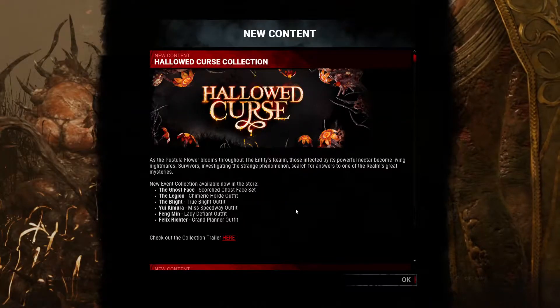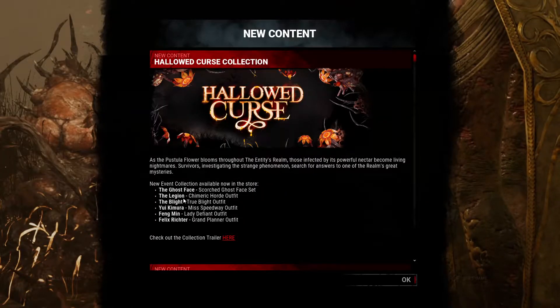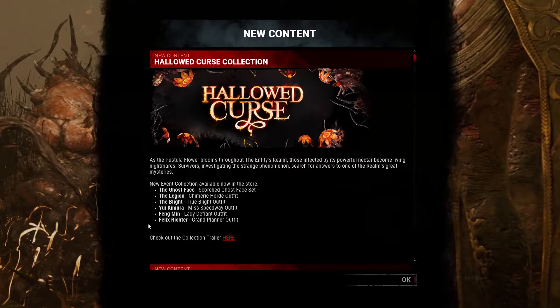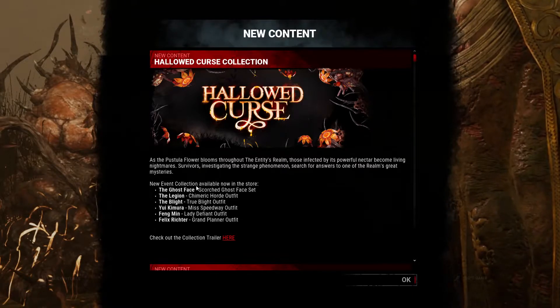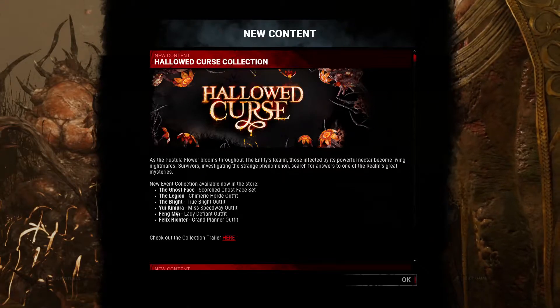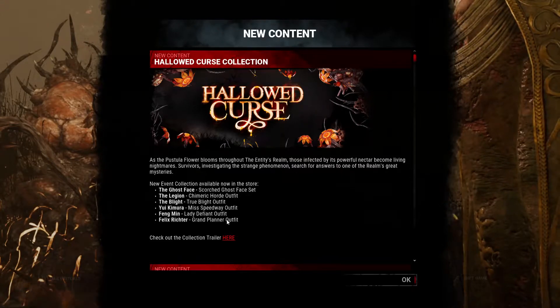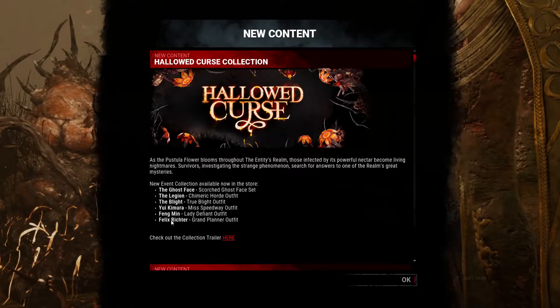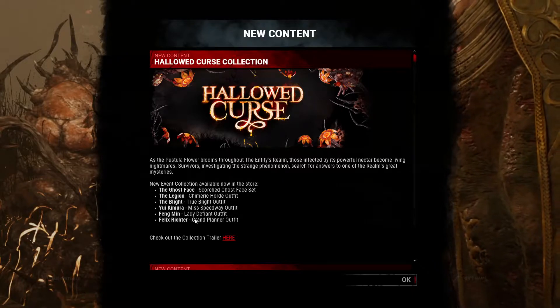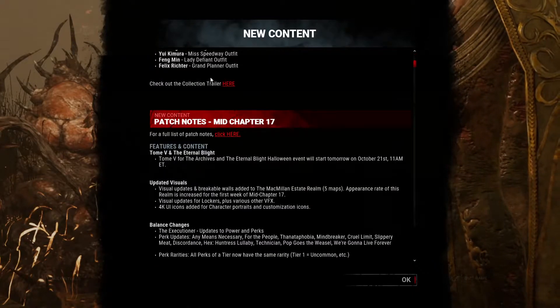Alright, so there you go. I'm gonna be honest, the Ghostface one looks really sick. The Legion's is okay. The Blight — it's like Blight on Blight, we don't need that. The Feng Min outfit is okay I guess, but the Felix one — holy crap — it makes him look like a totally different new character.